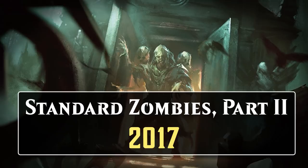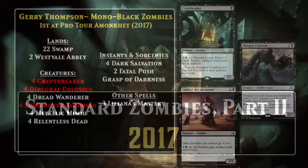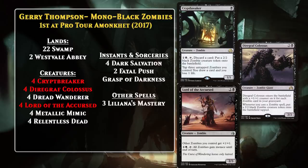In 2017, Amonkhet block came out, and it also had a pretty heavy Zombie theme, creating an embarrassment of riches for Zombie decks in Standard. Shadows over Innistrad block and Amonkhet block were only in Standard together for part of 2017, but during that time, Zombie decks were pretty awesome. This first became clear at Pro Tour Amonkhet in 2017, where three of the top-8 decks were Zombie decks. Let's take a look at Jerry Thompson's Mono Black Zombie deck, which won the whole event. The Zombie decks of Standard 2017 are definitely the zombie-est decks we've ever seen — almost every single creature in the deck featured some Zombie payoff. Crypt Breaker gave you the ability to generate Zombie creature tokens, and you could tap three Zombies to pay one life and draw a card. Diregraph Colossus came down bigger the more Zombies you had in play, and any time you cast a Zombie, you got a Zombie token.